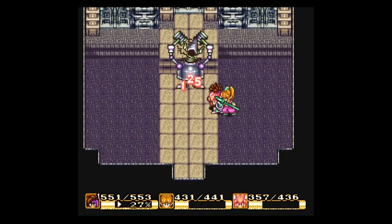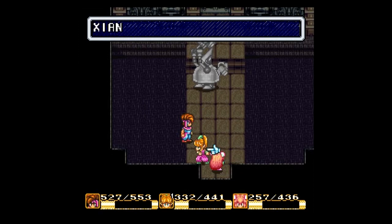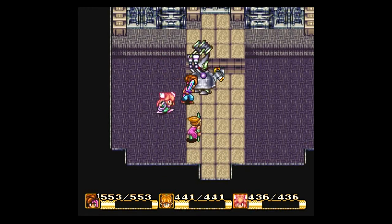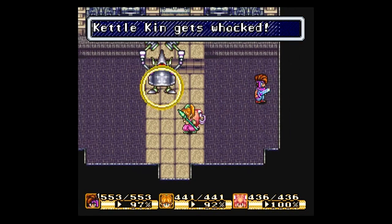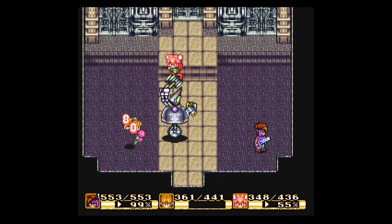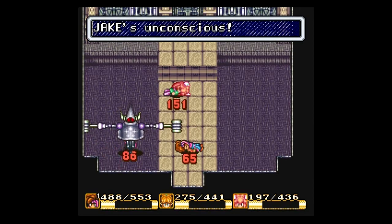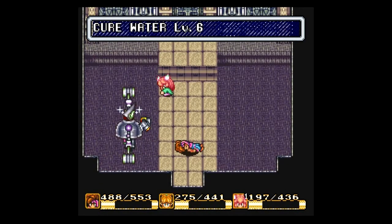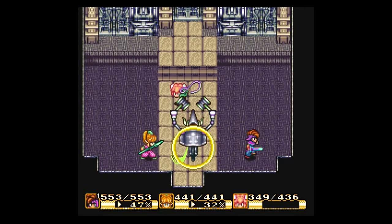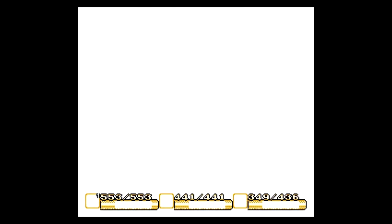We're up against an upgraded version of what we fought before — I forgot the last one's name but it was clearly another robot. This guy is probably not going to be nearly as difficult as last time. I probably don't even need to charge my weapon. A Lucid Barrier protects him from physical attacks for a bit — but he's going down pretty fast once that wears off. Just keep hitting him. Lucid Barrier again, but down he goes. This guy is not difficult — don't worry about him. Down goes the Kettle Kin.